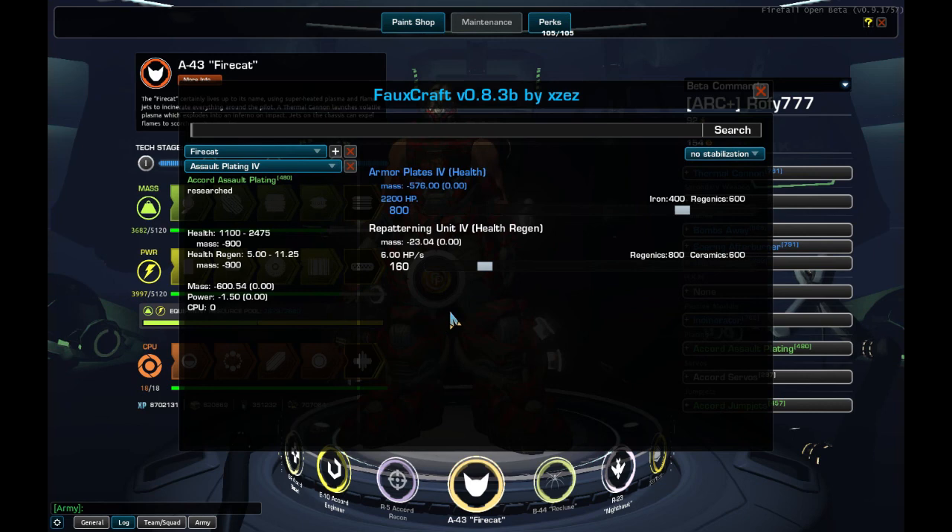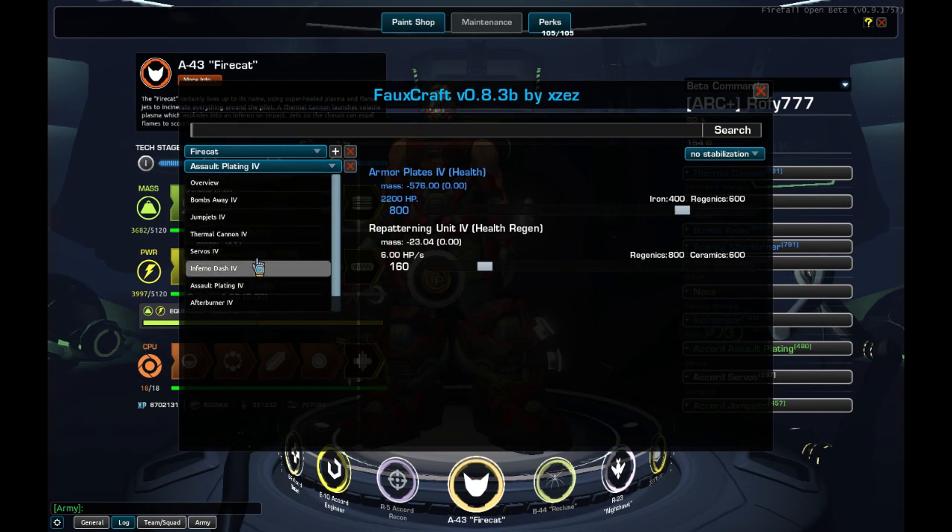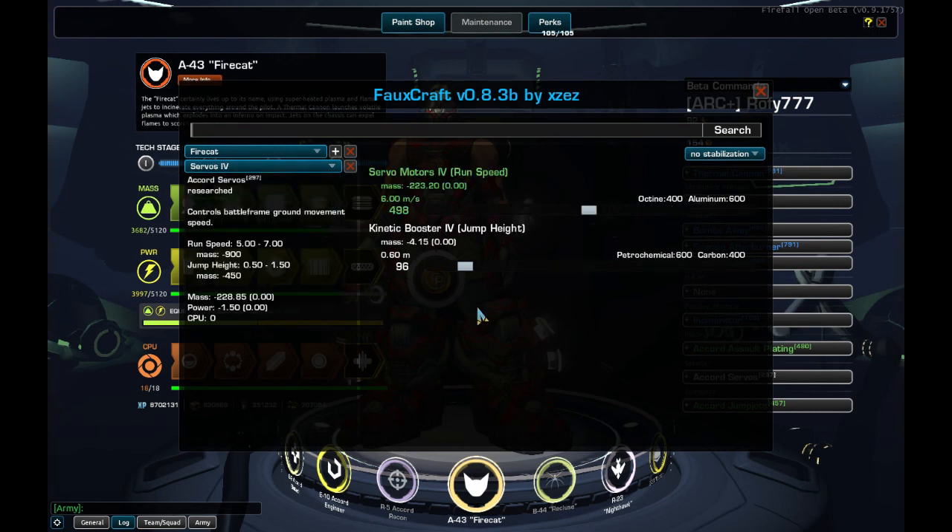Our Assault Plating: I don't get a lot of health here because we'll complement that with a perk that gives 400 extra health. The servos are pretty standard — ones I use on all my frames. 6 meters per second speed, also complemented by perks, and 0.6 jump height. These are very light servos that help us save constraints to use elsewhere.